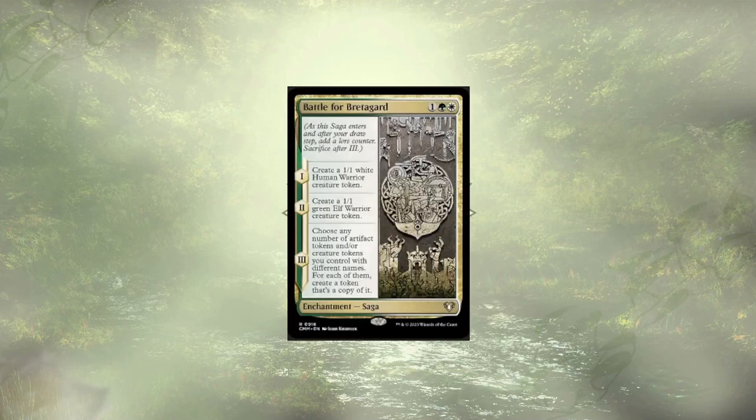The last enchantment we're adding to the deck is Battle for Bretagard. It's going to give us four creatures in total, some extra clues, some extra food to boot. There are definitely a few other creature tokens and artifact tokens that we're going to create throughout the deck, and we're going to get extra copies of those as well.